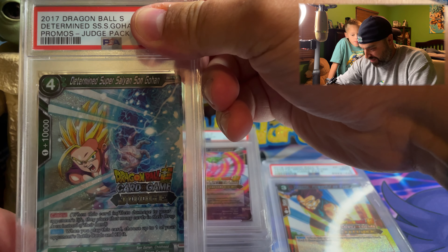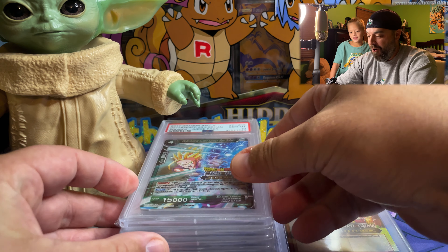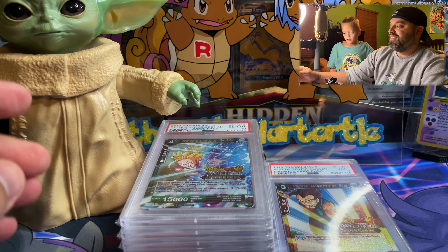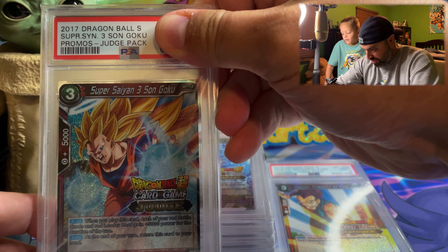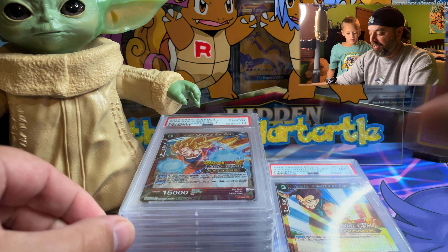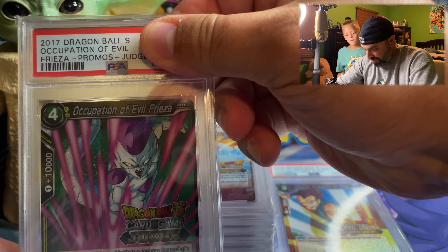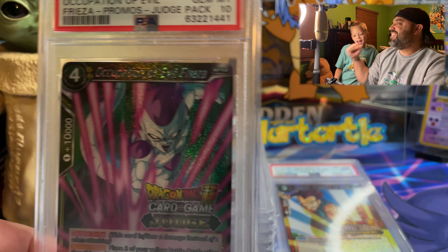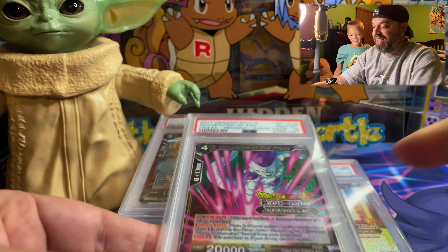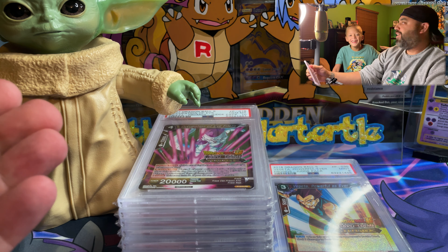All right, there's one more in here that we wanted in a ten so, so bad. And here he is — this is it too! Yes! Let's go! Oh here's the big one, this is the last serious super big one. Yes, yes, yes! We got the four I wanted in a Gem Mint 10! Gem Mint 10! Yes! Gem Mint 10, yes!